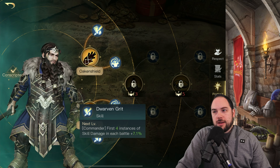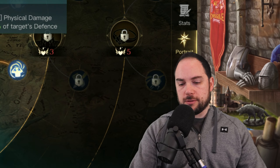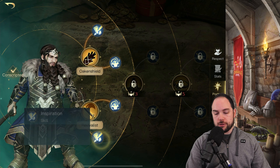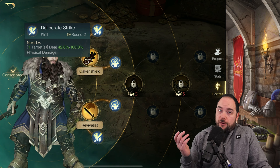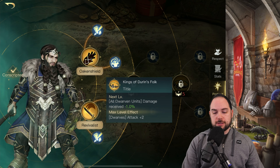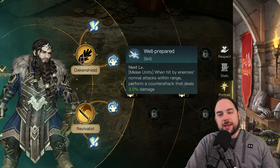Dwarven Giant: first four instances of battle, skill damage each time is boosted. Extra skill damage at the start of the fight, physical damage ignores defense — long beard. He does have a long beard. King of Durin's Folk: all dwarven units' damage received is reduced. So he's not a dwarf specialist at the start, but then he becomes a dwarf specialist. For now I could use him, but later on I need to be thinking about making a dwarven army — dwarven units' damage received reduced, dwarf attack boost, army damage from melee units reduced, and when hit by enemies, normal attacks within range perform a counter attack.